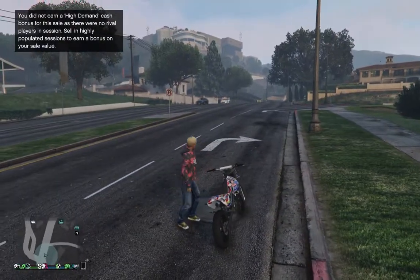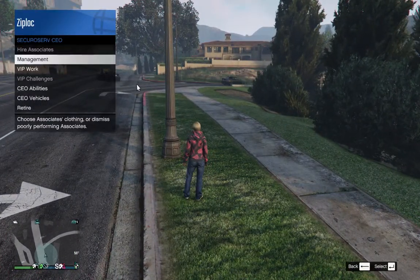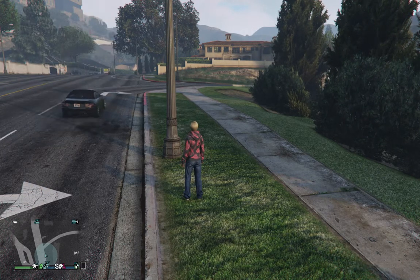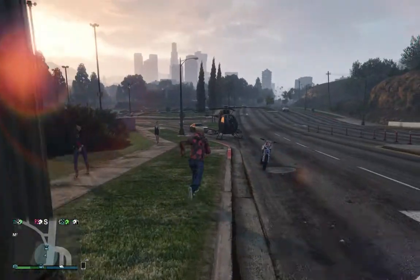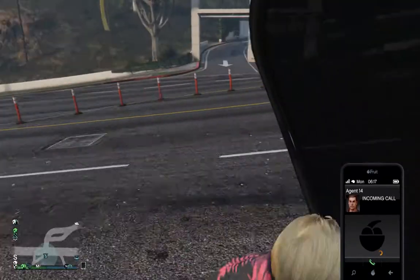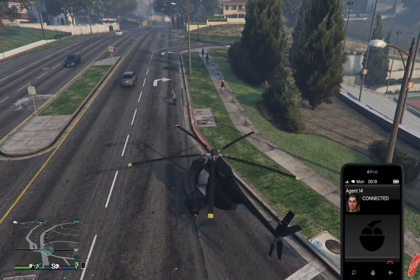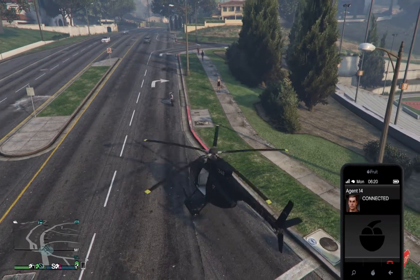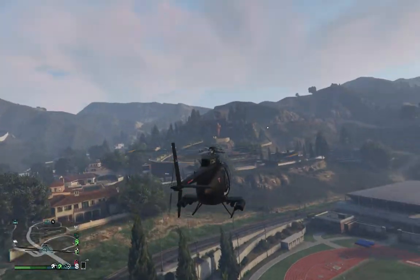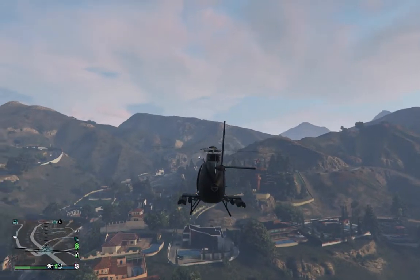Once the supplies arrive, that bunker is going to continue producing for me. As a CEO I can bring in a Buzzard and go off doing my crates or something else. You don't want to do missions that take you out of the world. That was the bunker explained as far as you need to know to begin with, plus a Marshal sale mission.